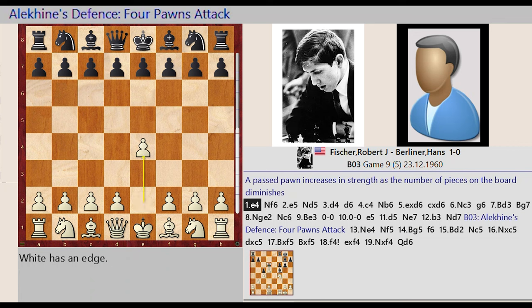A passed pawn increases in strength as the number of pieces on the board diminishes.